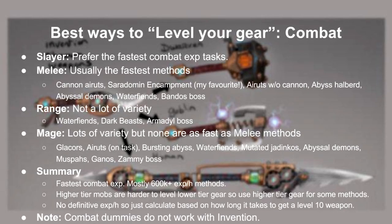There are many ways to level your augmented gear for combat. This list is arranged from approximately the highest to lowest combat XP per hour. Slayer is what comes into most people's minds, so just prefer the fastest combat XP tasks. The best combat style to train invention with is melee, with a halberd or scythe. Range lacks variety as there are only 3 good spots. Magic has a lot of variety, but none of them are anywhere near cannoning arids, which are the dead fastest. Some mobs have high defense so it may be difficult to use a lower tier weapon. Also, combat dummies do not work for augment leveling.